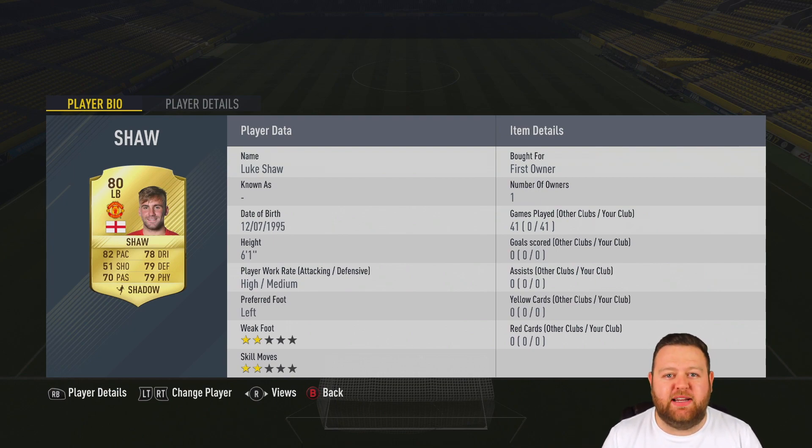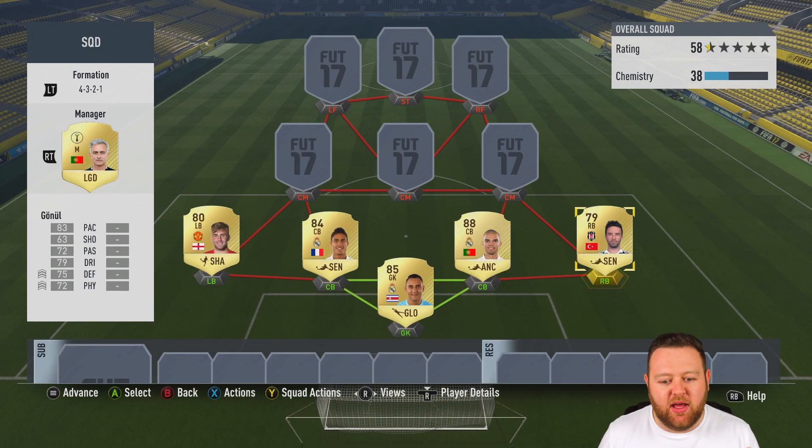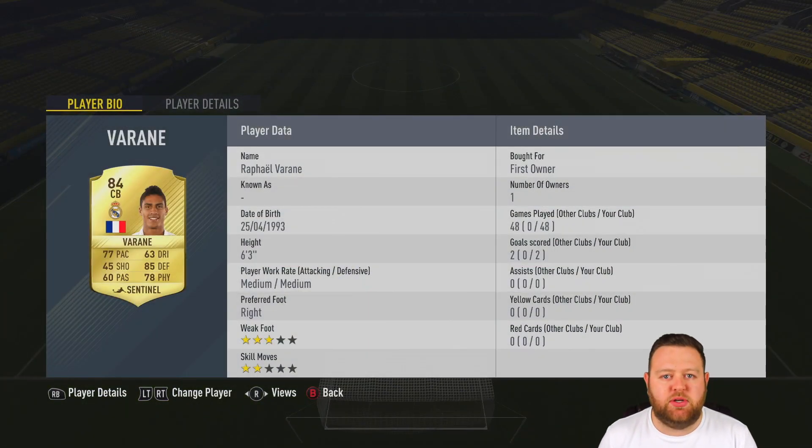We've gone with the old faithful left back today. Luke Shaw is definitely up there in my list of favourite left backs. Of course Jordi Alba, those sorts of guys are high rated, but Luke Shaw is just kind of overpowered on this game. Someone I've not used before, Gokhan Gonul — a Turkish guy who plays for Besiktas. He was okay, his stats are quite well rounded for a right back, he pushes up sometimes. And then we've got two Real Madrid centre backs to get a little bit of a triangle link with the goalkeeper.